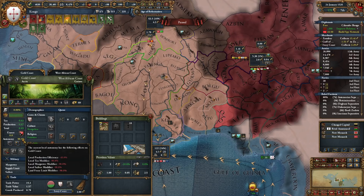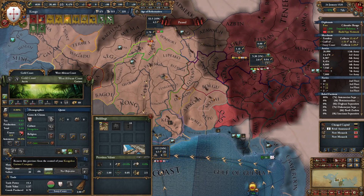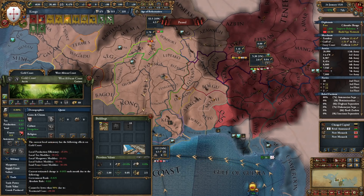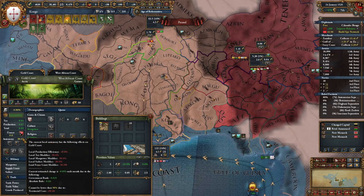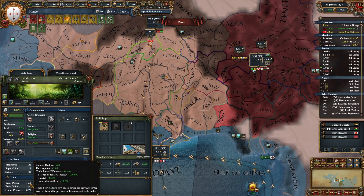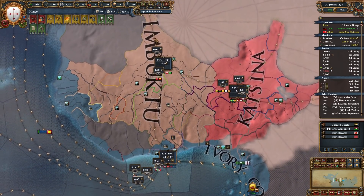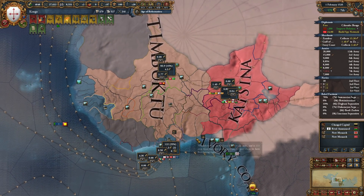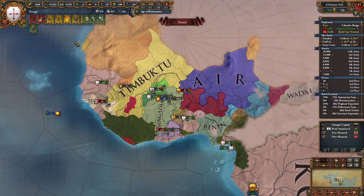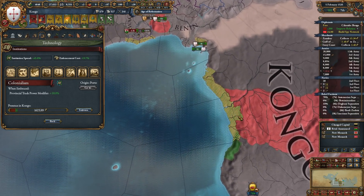You do get goods production reduced out of it. We don't really need trade power in Timbuktu. I'm not sure yet what to do — for now I'll just make all of this part of the trade company. Now do we go for the institution? I don't think there is any need for it — I can't tech up anyway.